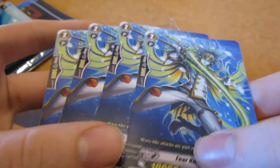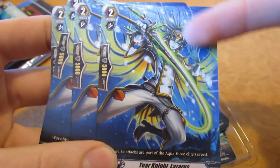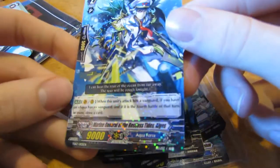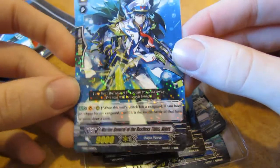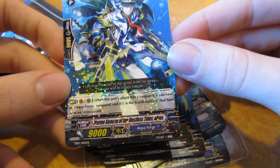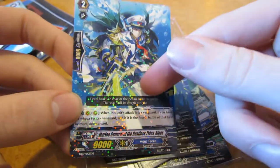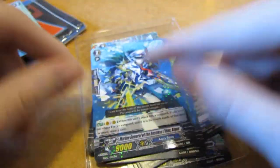We have four of the 10Ks — Tier Knight Lazarus. He looks really cool with his awesome weird sword. We also get one Marine General of the Restless Tides, Augus. His skill is when this unit attacks as a vanguard, if you have an Aquaforce vanguard and it is the fourth battle of the turn, you draw a card. Very nice.